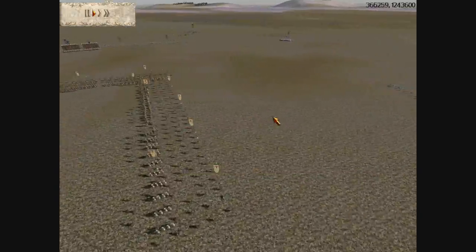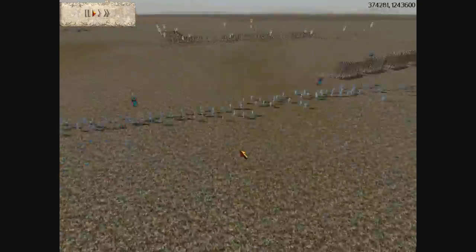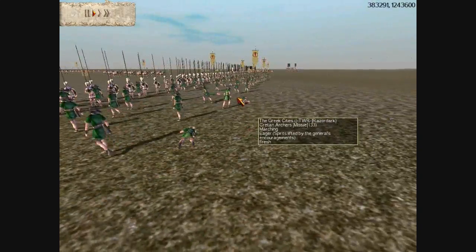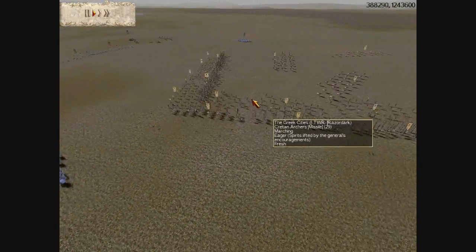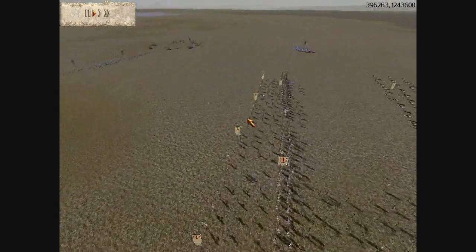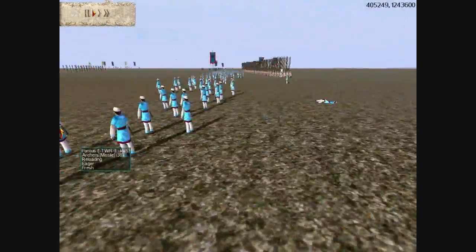I think he's trying to out-micro me, and he does so successfully — he pushes his archers into range of my Cretan archers, and sadly I didn't put my Cretan archers on fire-at-will, so they just stood there getting shot. Bad move by me. I also made the mistake of putting too many Rhodian slingers on one wing, allowing his archers to hit them from the flank.